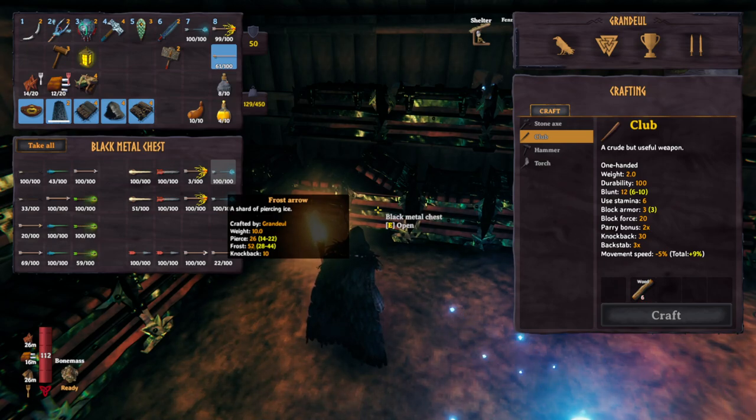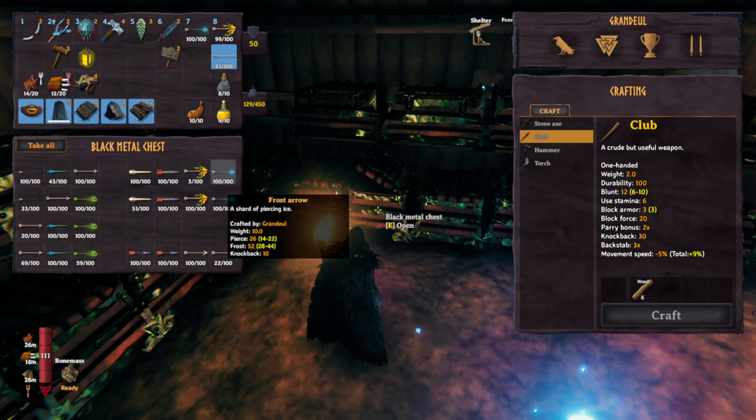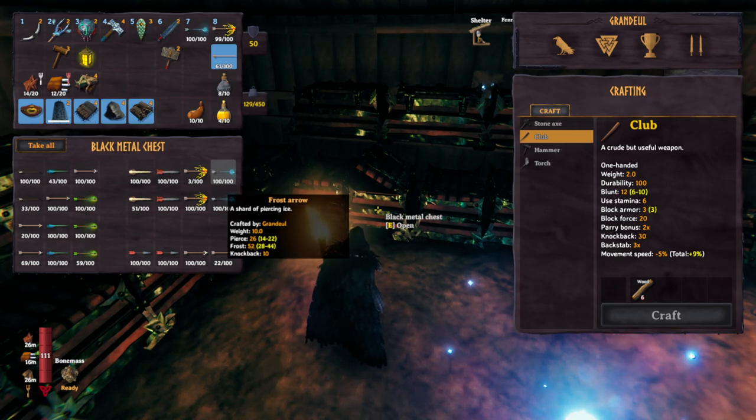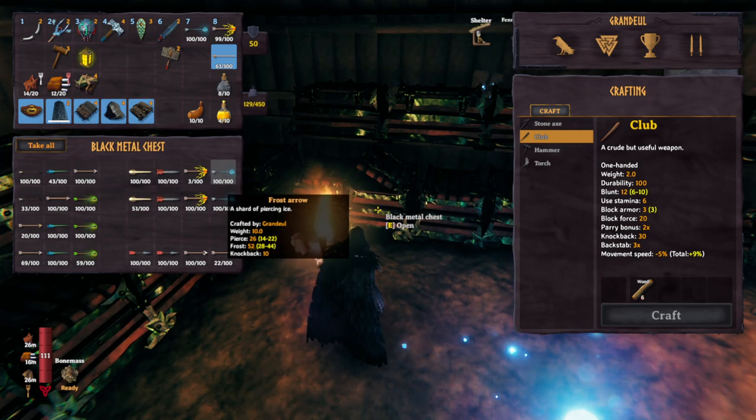This means frost arrows deal 65 damage to seeker types — really good for solo archers, and really good for anybody bringing a bow into the Mistlands, which I highly recommend. It's just incredible because wet Dverger, which you might encounter at the docks, will take 104 total damage, which is amazing, and it slows them down. And wet seekers — found in aquatic situations where you lure them into water, or in the infested mines where there are wet pits at the bottom — will take 91 total damage from frost arrows. So yeah, frost arrows: really, really good.